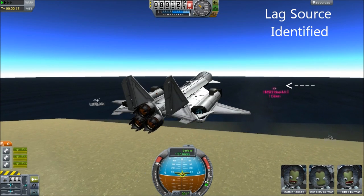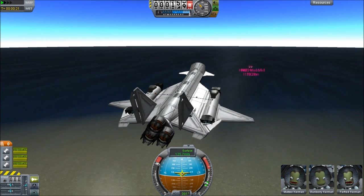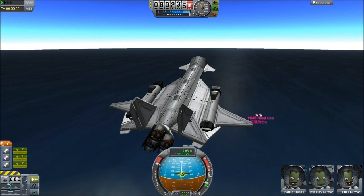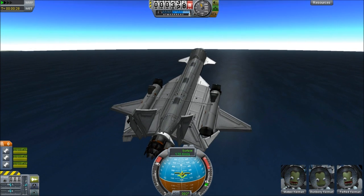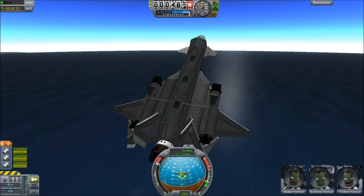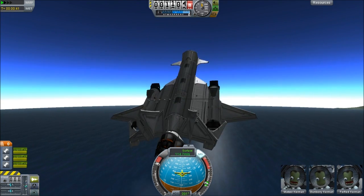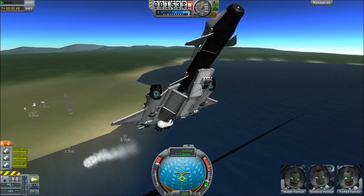We are going to circumnavigate Kerbin, because I've never done it before. So that's what we're going to try and do. We're going to tip up and go all the way around the planet. Isn't that awesome? Yes, quite awesome indeed. The first thing I'm going to do is actually do a U-turn — a sort of U-turn for planes.